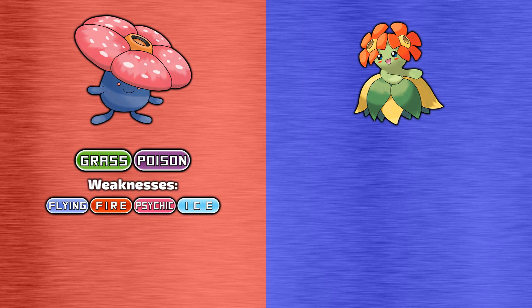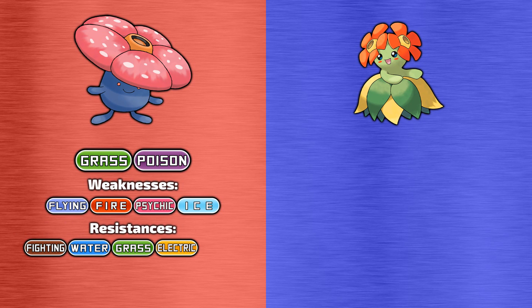Now let's take a look at their typing, weaknesses, and resistances. Vileplume is a dual-type grass and poison Pokemon, making it weak to flying, fire, psychic, and ice-type moves. It resists fighting, water, grass, electric, and fairy-type attacks, and has no immunities.